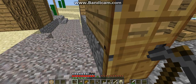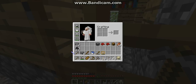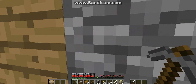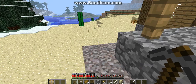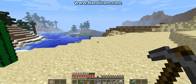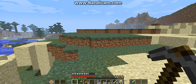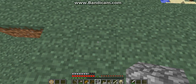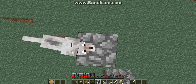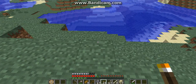What I'm gonna do while I'm going is make markers every now and then, so when I go back I know which way to go. We're gonna be exploring this way — it just seems like a fun way to go. I'm gonna make them three high and put a torch on top — that's gonna be my markers.